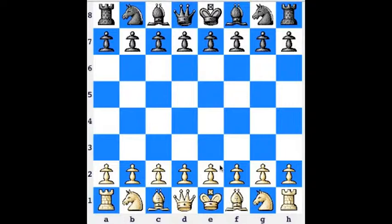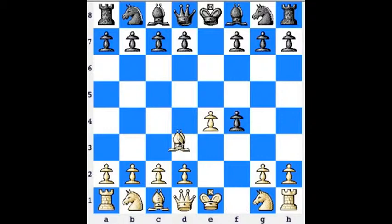White is played by a guy named Anderson and black is played by a guy named Kirzitsky. White plays e4, e5, f4, pawn takes f4, bishop c4. This right here is the King's Gambit.